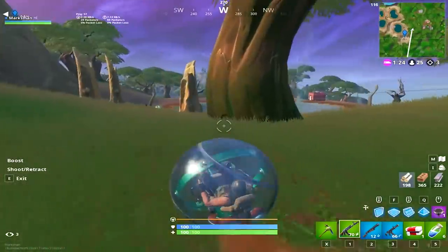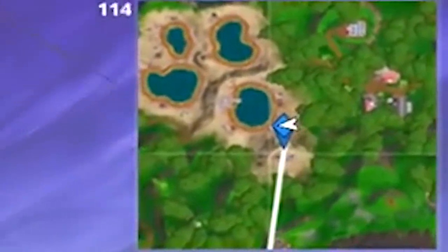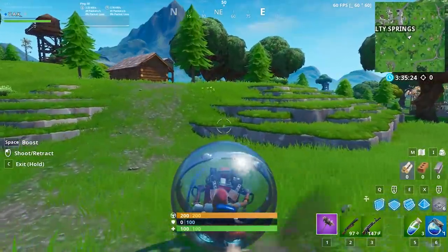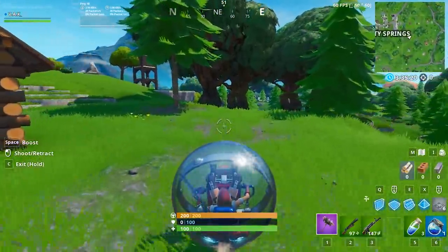In order to find good locations to loot, look at your mini-map at the top right of your screen. Check for unnamed locations with houses or buildings — these areas will be your best bet at uncontested loot. Once you've gathered enough loot to hold your ground during the endgame, you must do your best to gather as many materials as possible.